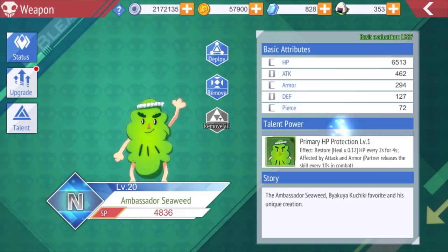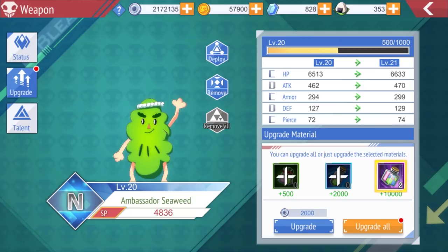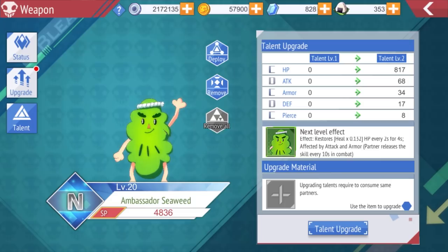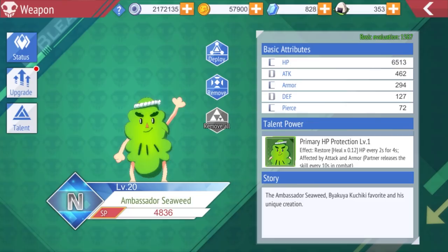Partners — I have Ambassador Seaweed at N rank. In the future you can have three characters once you reach level 55. You can also get Zanpakuto characters like Sode no Shirayuki, which give their own stats — right now mine restores 0.132% HP every two seconds. If you have a good ranked Zanpakuto, essentially SSR Zanpakutos, those are the ones you want because they give good stats. There's always another way to increase your power level.